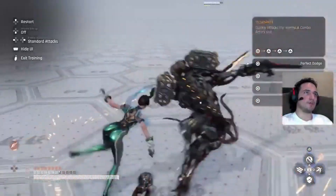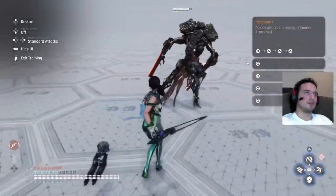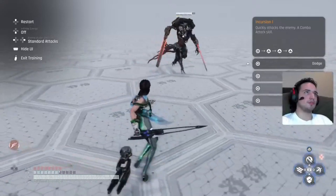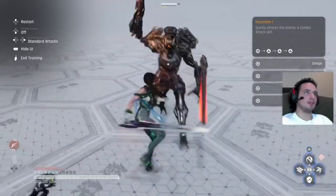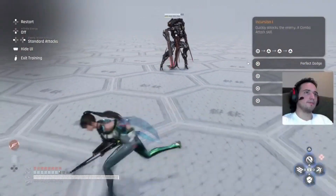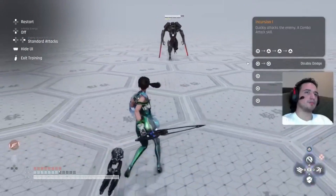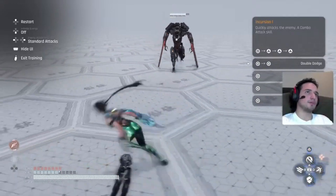If you mistime it you'll get hit, and that might happen. You might also go underneath some swings, which is pretty cool — it's pretty amazing combat. What dodging does is it increases your burst, which is the red squares. Don't forget about that.